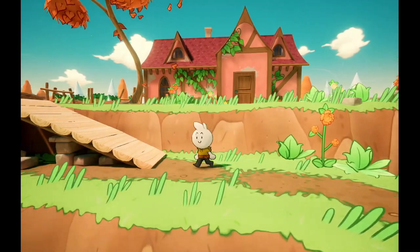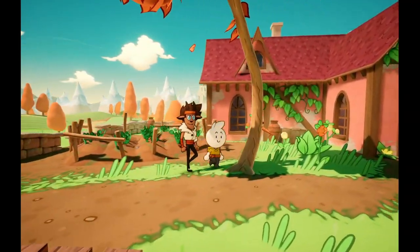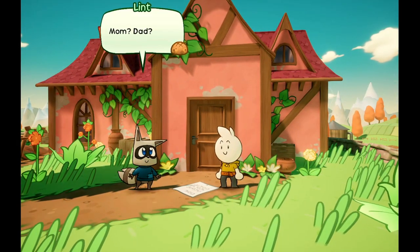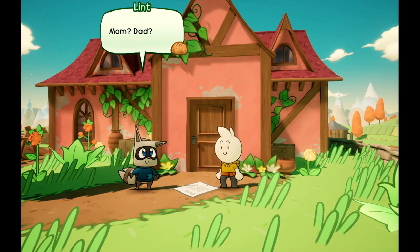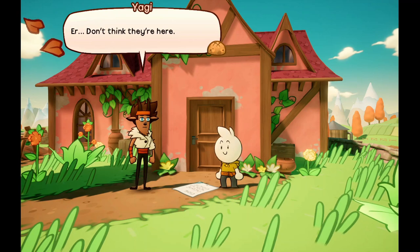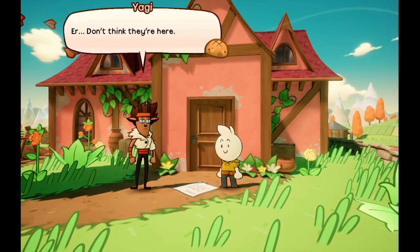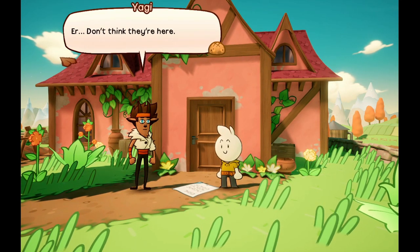There must be something good up here. Oh, this is Lint's family home! It's kind of weird that Yagi just gets kicked out. I guess Yagi would need to have dialogue, right? I would kind of prefer that Yagi and Lint are both out instead of just swapping between the two. It's a little weird in my opinion.